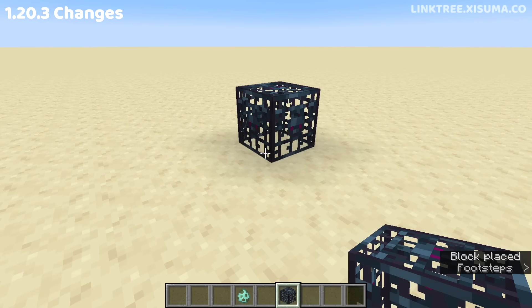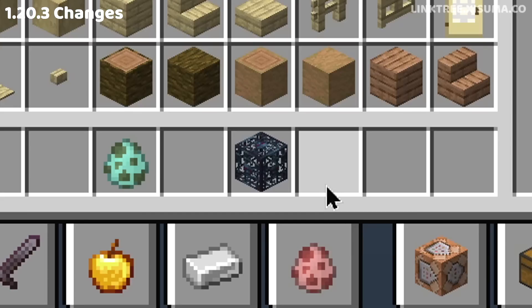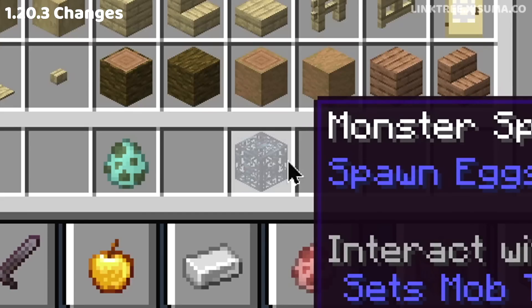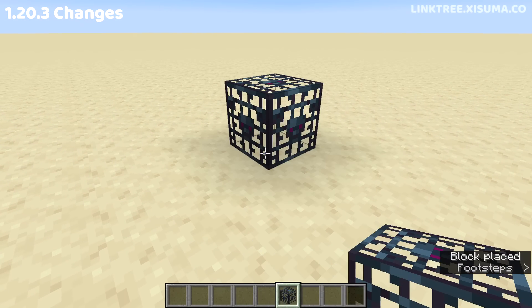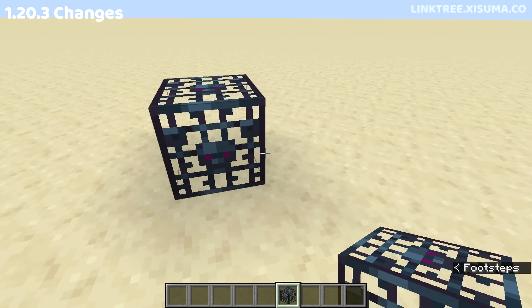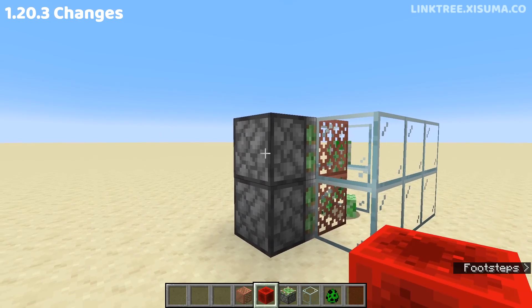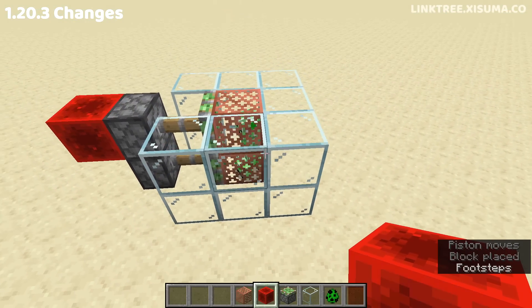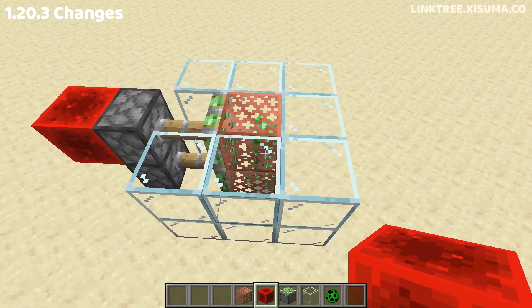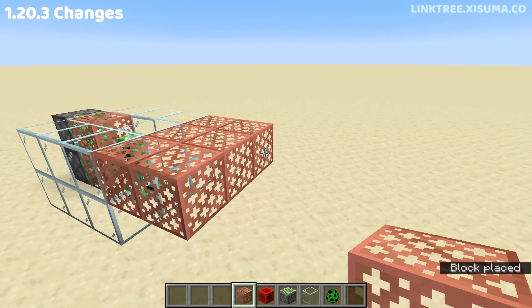The regular monster cage now renders the outside textures through the inside layer. This seems to be true of the icon in the menu as well, and it makes the texture a little more noisy, but it does kind of make sense — it should be transparent. Our new copper grate block was previously damaging entities, which it's not supposed to do. It won't damage an entity now; this is the same behavior as a block like glass.